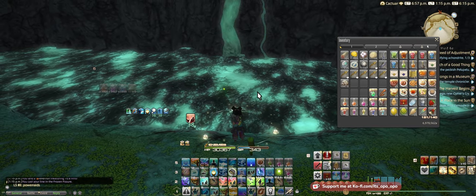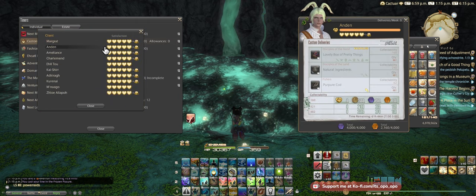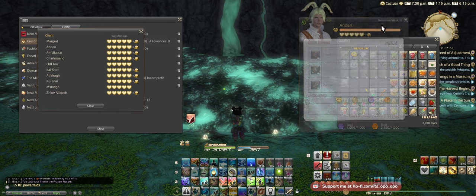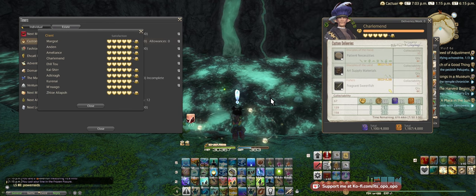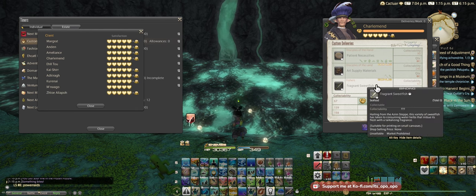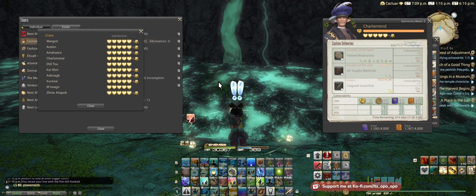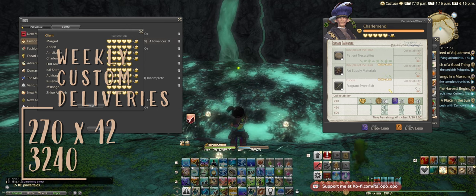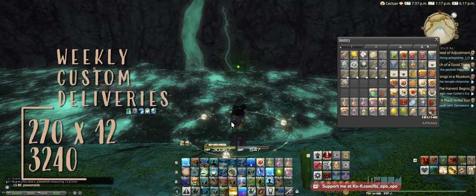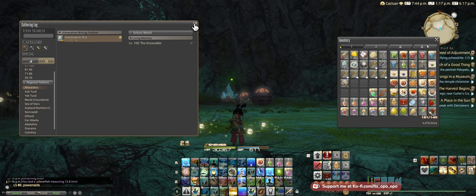Other than that you can use your Custom Deliveries. You want to make sure the Custom Delivery you're doing has a bonus for any of the gatherers — this one's a bonus for crafters. Charlemagne here has a bonus for both. Fishing is easier to do in my opinion; you catch it way faster than mining and gathering. They give 270 purple scripts per hand-in; there are six hand-ins for each NPC and you can do 12 total, giving you 3,240 purple scripts. Happy fishing!